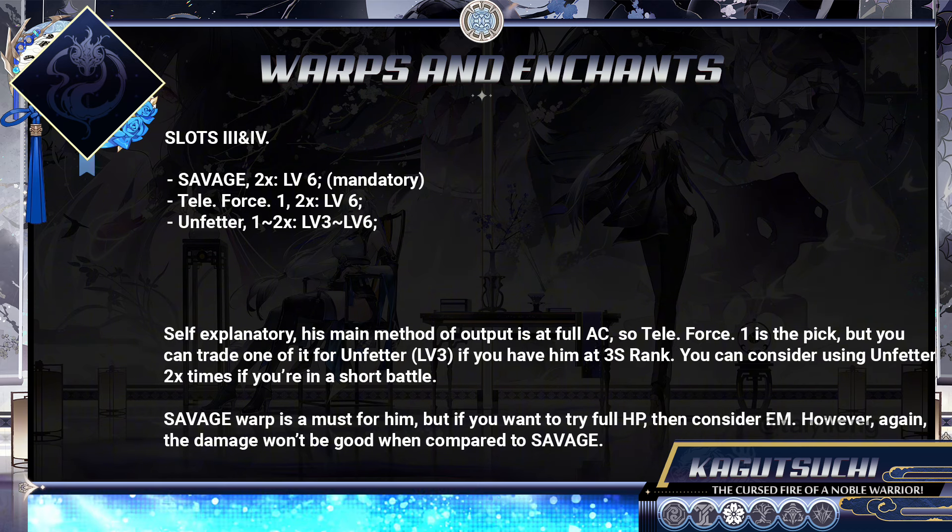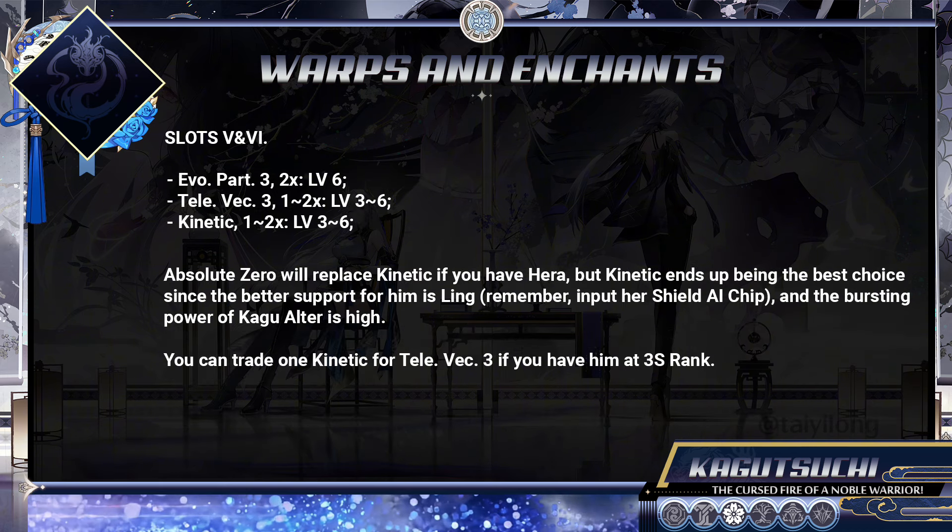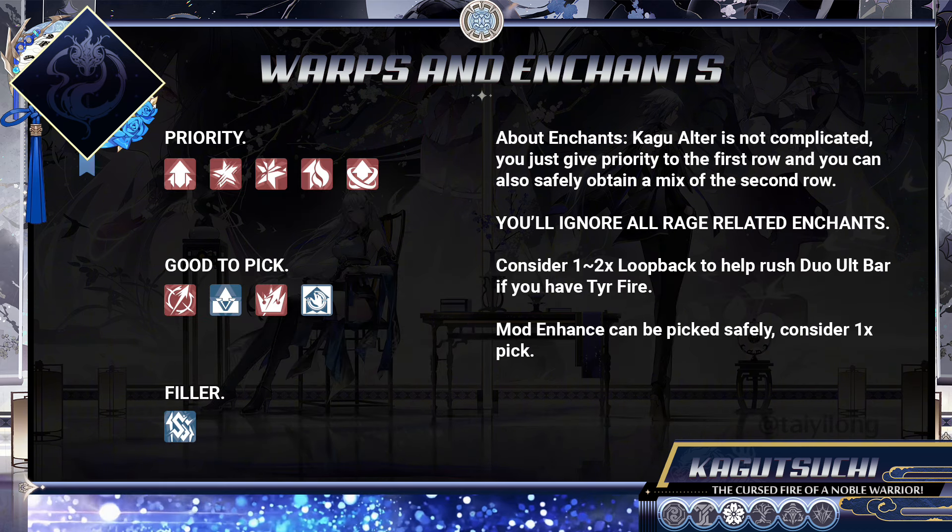For Warps and enchants, you can just follow the recommendations. And again, no need for rage-related enchants.